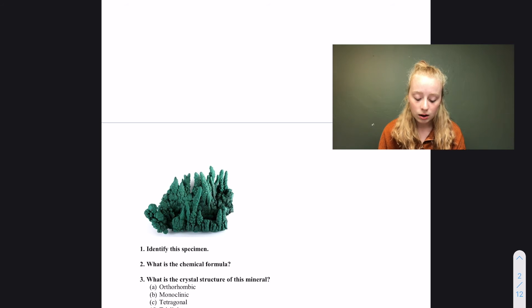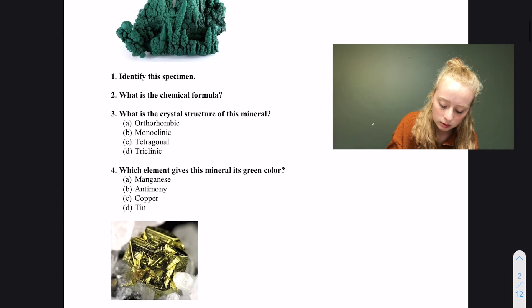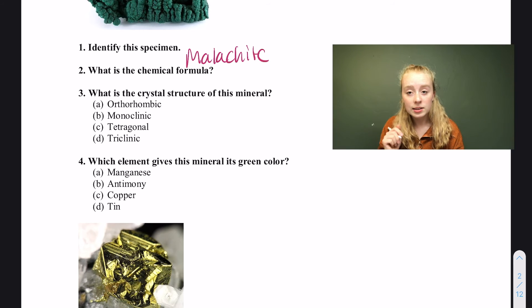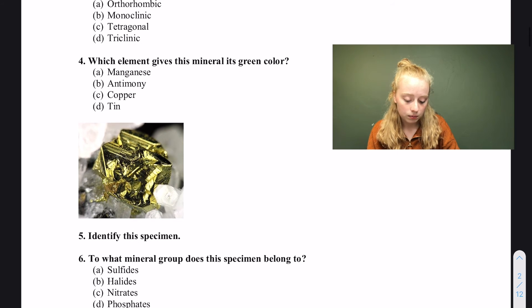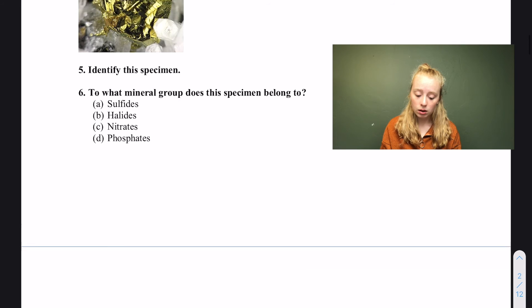On station one we're going to have to identify the specimen. We're looking at the properties — it's kind of forming a weird shape, most commonly seen in malachite, and it's green. Malachite is a mineral that has copper in it, and the copper oxidizes to form this lovely green color. So the specimen is malachite. For the chemical formula, this is where you'd go to your binder. The crystalline structure is monoclinic — make sure you have crystal structure in your binder.